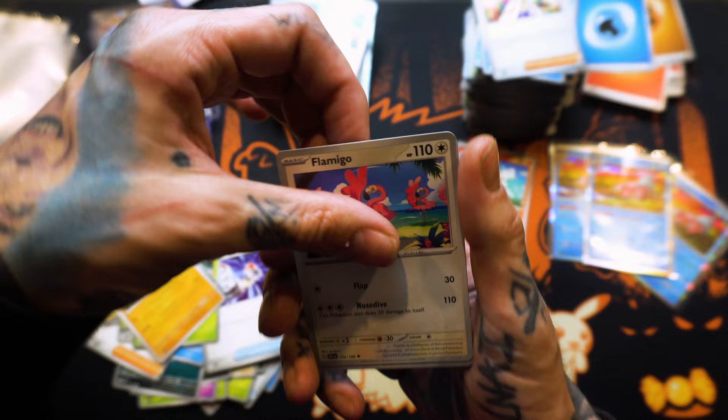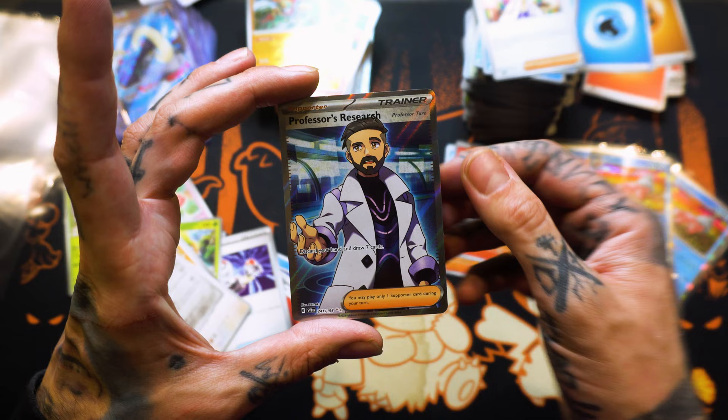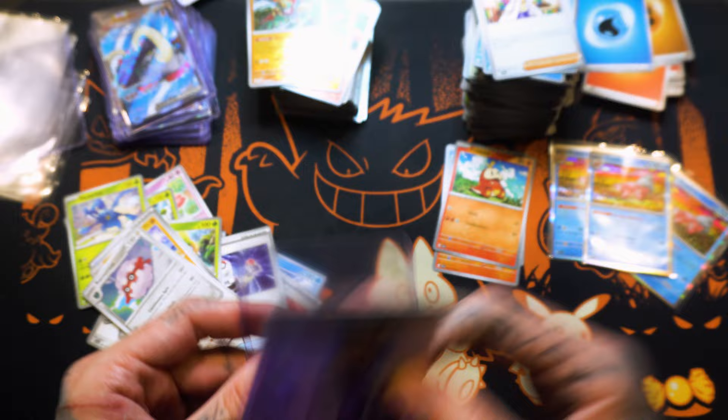Back to back, boys? Back to back? Domingo. Fortress. Reverse Holo Pomo. Reverse Holo Hawlucha. And a Supporter Trainer — Professor's Research. He looks like my waiter at Applebee's, y'all. He said, 'Do you need a refill on your Diet Coke?' No sir, thank you very much. Can I get three margaritas? Let me teach you guys the Applebee's secret menu — get the two for twenty.